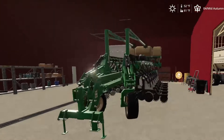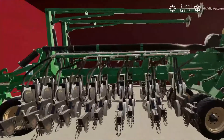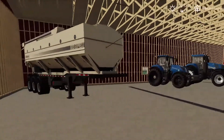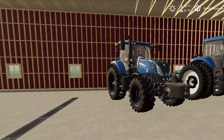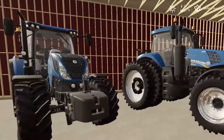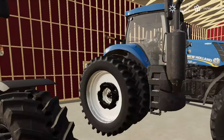We've got a fuel trailer. Here is our planter — this can also seed. It's the Great Plains, the smaller one. And then we've got some New Holland equipment. A Case New Holland tractor — we've got a T7. This is our main tractor for doing spread lime, fertilizer, slurry, all that. And then we've got the bigger T8 — I think it was the 380. Yeah, the T8 380.